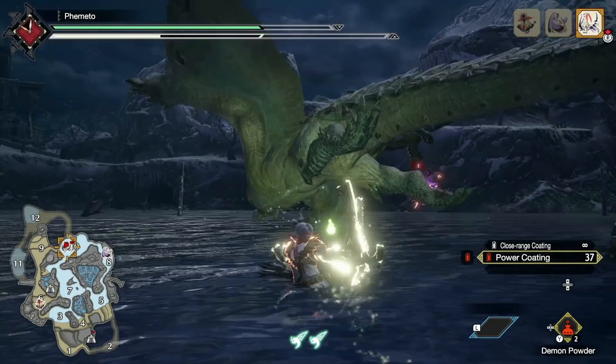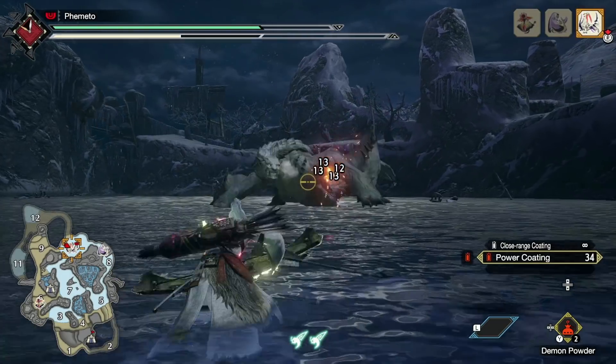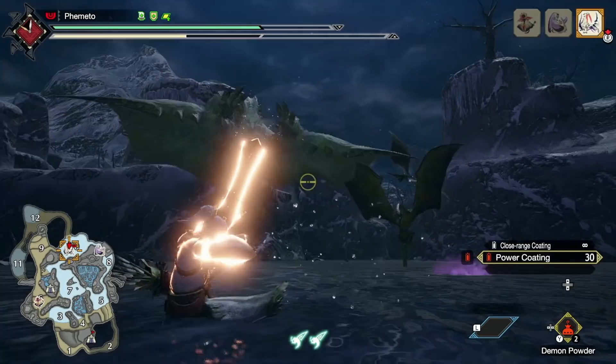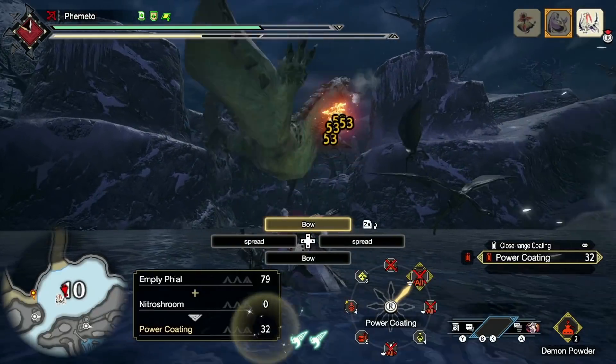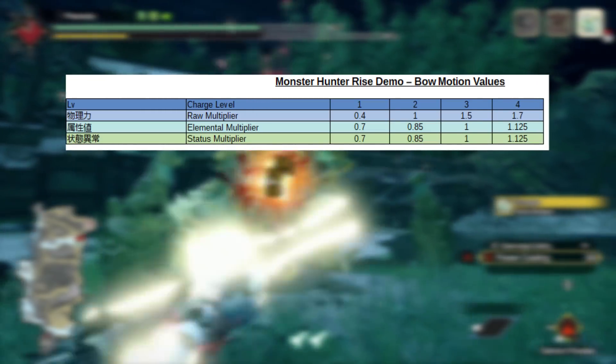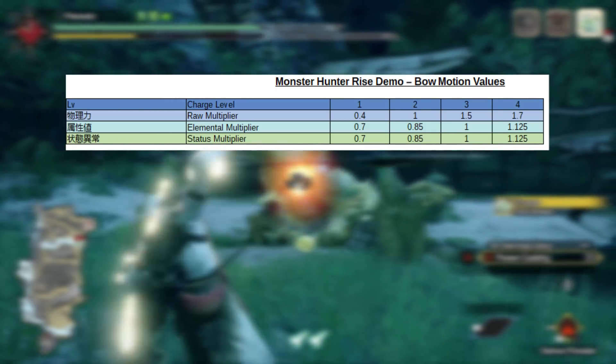This is going to be a relatively short video to explain why and how, broken down into two parts. The first is the elemental damage formula. Bow is not a very complex weapon with its damage calculations, though more so than normal weapons. Bow has a motion value attached to each of its shot patterns — rapid 1 through 5, spread 1 through 5, pierce 1 through 5. Each of these motion values also comes with a raw and elemental multiplier, plus additional modifiers for the charge level of the shot.